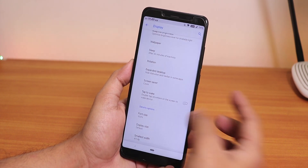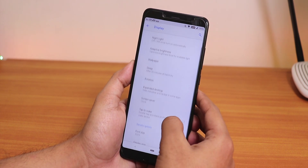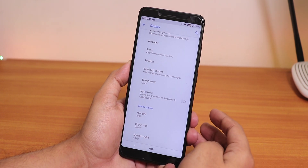In Display Settings, we don't have many options: auto brightness, sleep timer, and tap to wake or double tap to wake functionality — that's pretty cool.